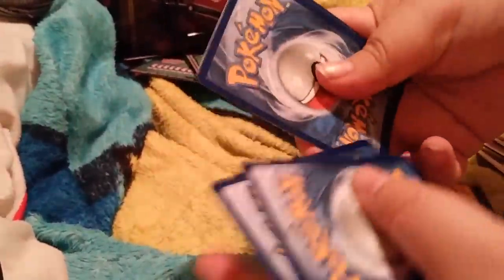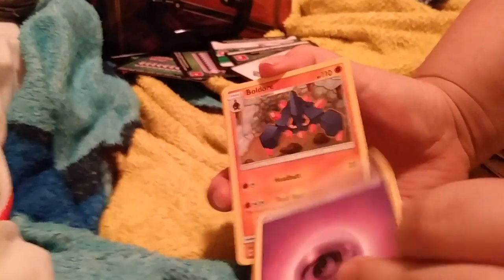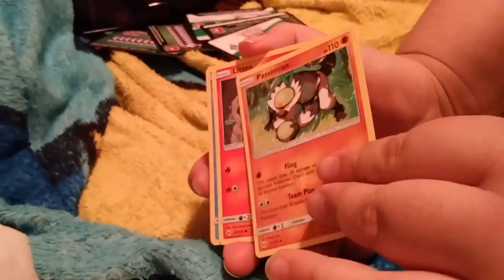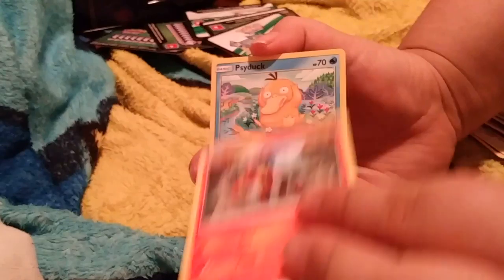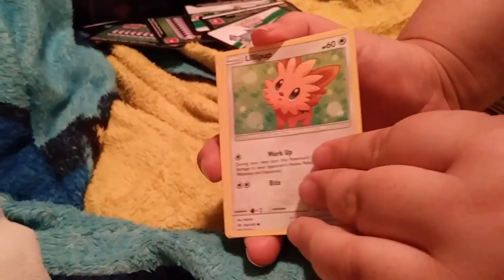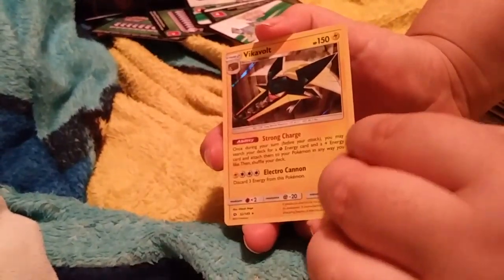Second to last pack — pack seven: Energy, Boldore, Grubbin, Trumbeak, Litten, Psyduck, Bounsweet, Lillipup, Joltik, Snubbull Reverse, and a Bewear regular rare — Holo Rare. I was hoping that was something else.